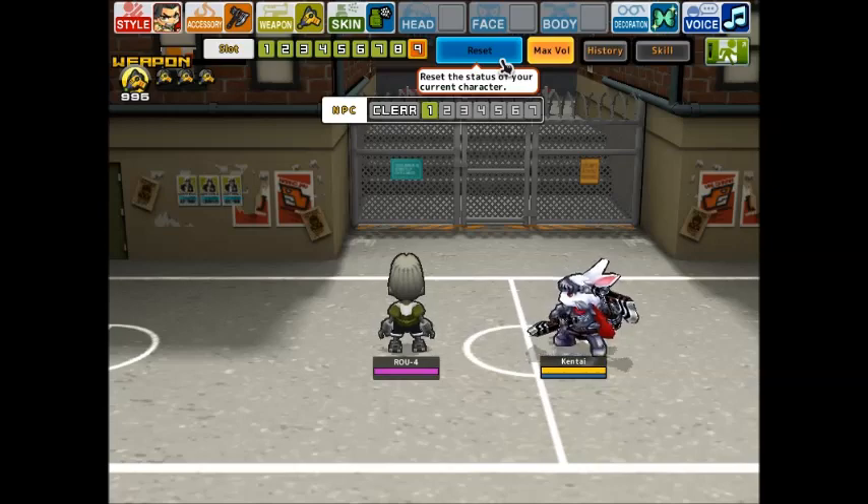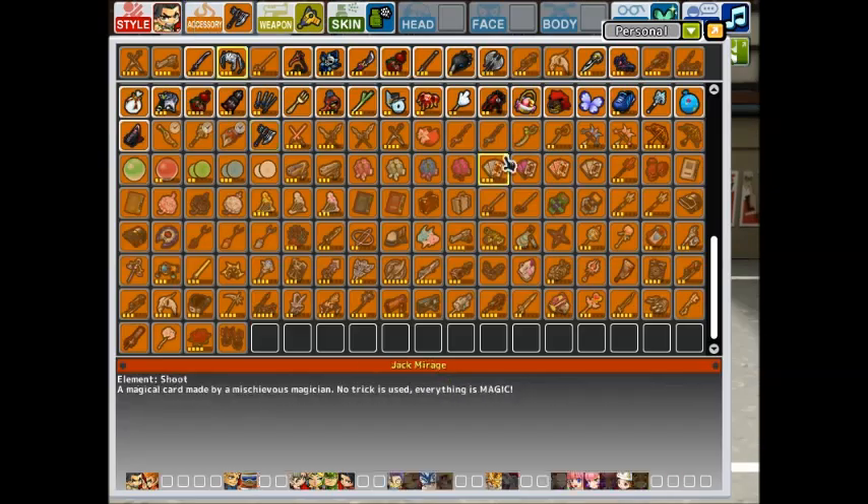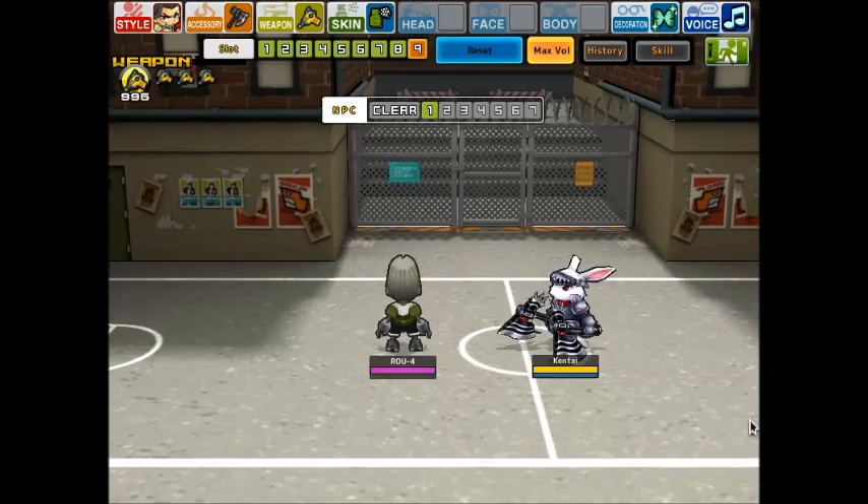Hello everybody and welcome back to another accessory review. Today I'm reviewing the accessory metallic cock. It's a new release, so there's a style that can be used. You can buy this in the prime market for 499 crescents or 120,000 win — pretty cheap. Anyway, let's get on with this review.